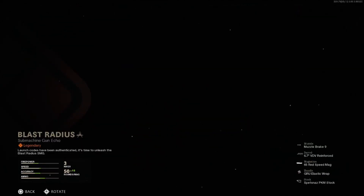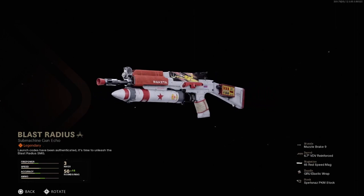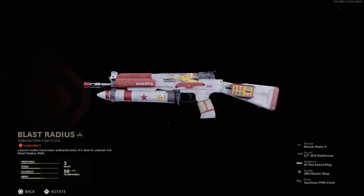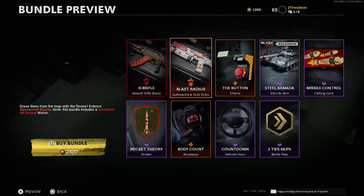Blast Radius is going to be for the Bullfrog. You've got the Muzzle Break 9, the Reinforced Barrel, 65-round Speed Mag — you don't really need that — the GRU Elastic Wrap, and the Spetsnaz PKM Stock. Very similar design, looks really good. Has some decent attachments on there. This one is not going to have a Weapon Exclusive Inspect, but still some good attachments.